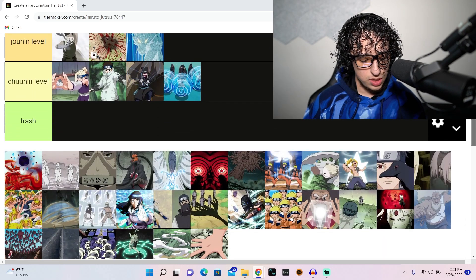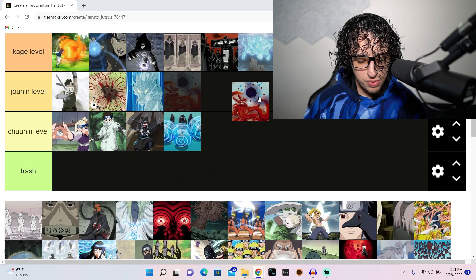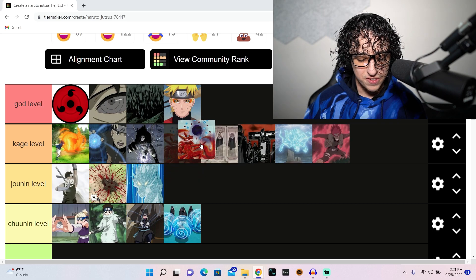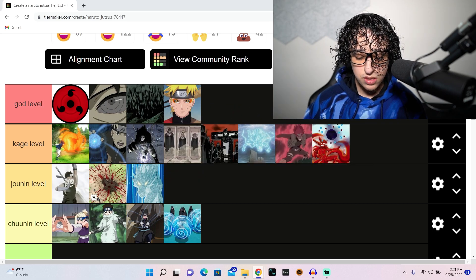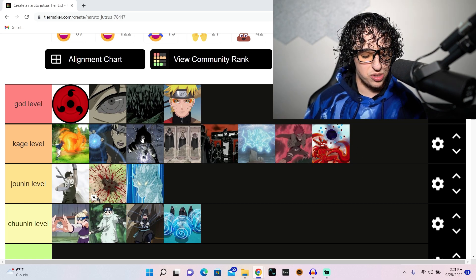This is the tailed beast bomb specifically — the Nine Tails'. If it's just the tailed beast bomb it's definitely kage level, not god level, because this isn't the complete mode — this is more the berserk mode when he's not in control. Super cool though.